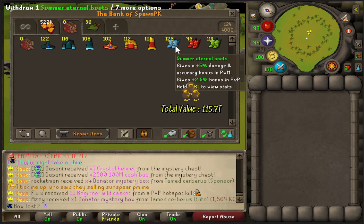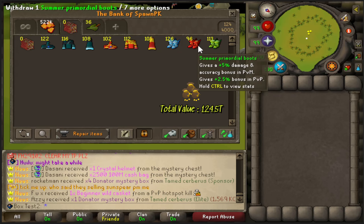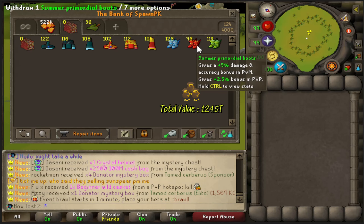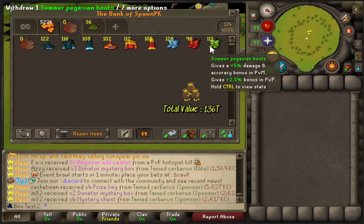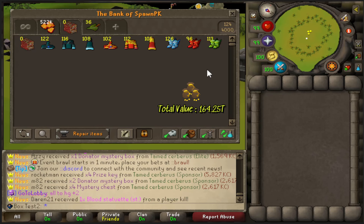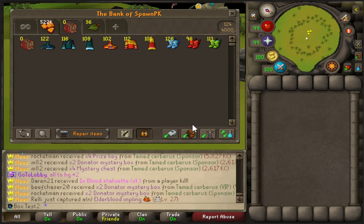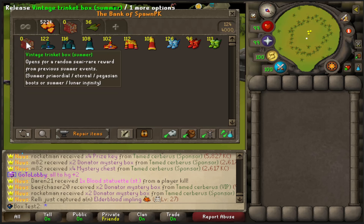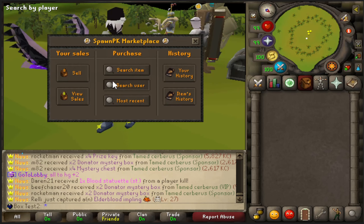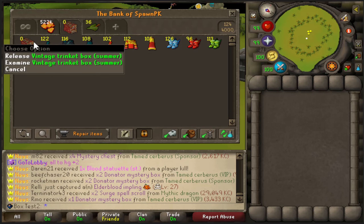Summer eternals came out to less than I expected: 126 at 70 billion each, which is 8.8 trillion. Summer primordials: 96 at 120 billion each, totalling 11.5 trillion. And summer pagations — I didn't realize these were this much — 113 at 250 billion each, which is 28.25 trillion. All in all, the total loot is worth 164.2 trillion, putting the value of each vintage trinket box at 164 billion, which is around what they're selling for in the TP — currently around 195 billion. Not bad at all.